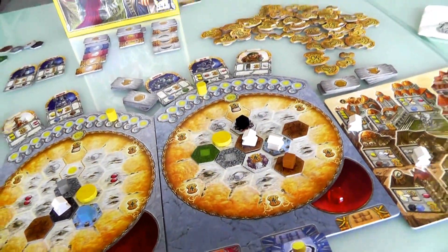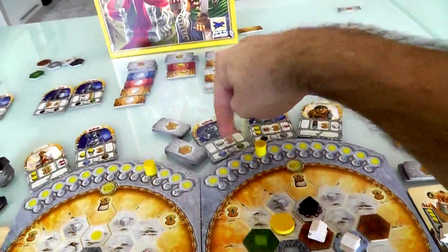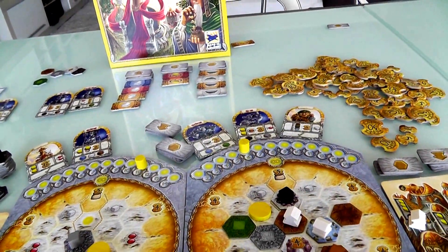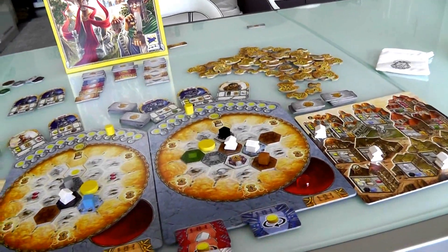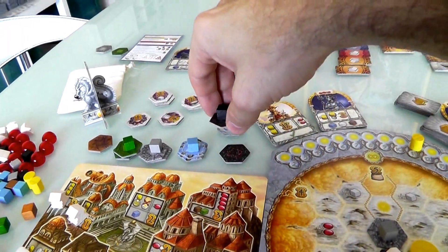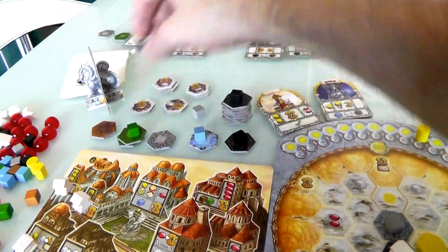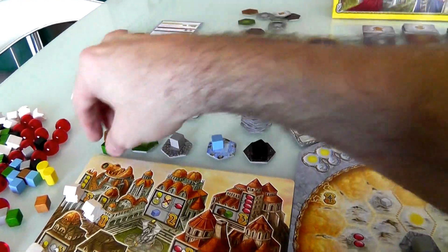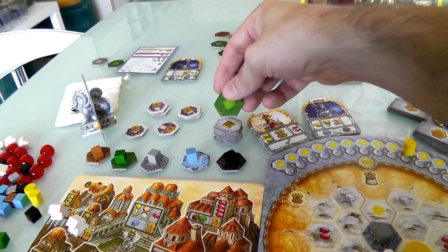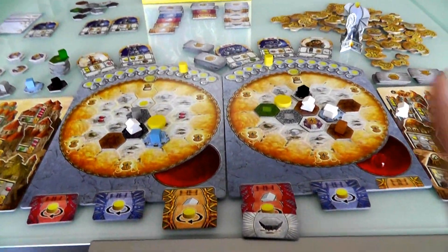She gets a cube of any color that she wants. She'll take a black because she's going to need a black to activate her other guy and she doesn't have any place to generate black. Now one of her three guys is activated. Now it's my turn again — I've already passed. It's her turn again. She has two cubes, she cannot get this guy done — she needs a black and a blue. She's going to have to find a blue somewhere. So she's passing now as well.